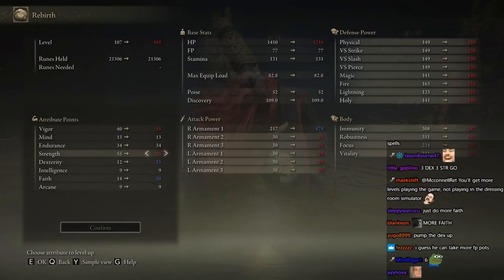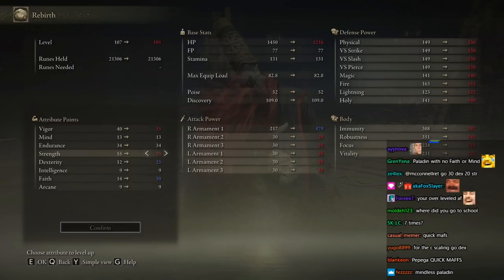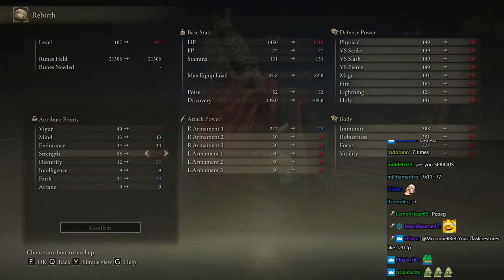Good math. 11 times 6 equals 66. If it costs 11 and I have 77... 11, 22, 33, 44, 55, 66, 77.